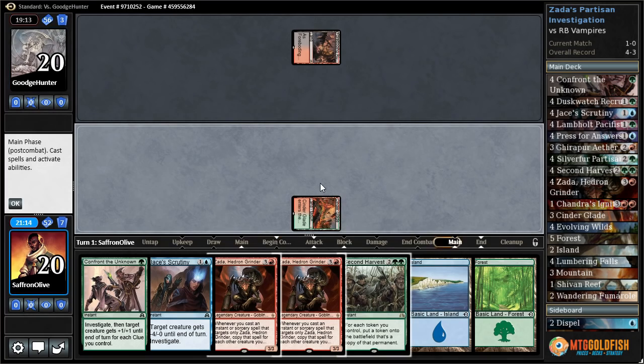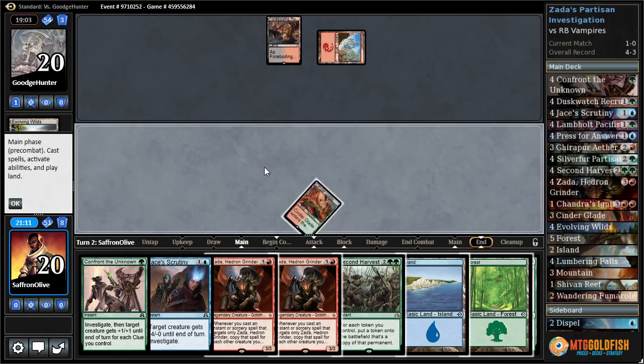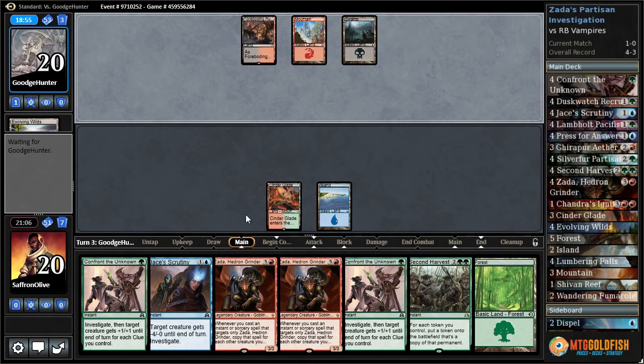Our opponent's winning just because they actually have land on their mull to four. I probably would have scooped if I was them — they are braver than I am. Once I get down to four, I'm just like, eh, next game. Two lands. We're almost to the point where our opponent can be considered lucky. What are the odds you mull to four and have two lands? Island go. We basically want to draw another land, start making some tokens, copy the tokens, play Zada — all that fun stuff.